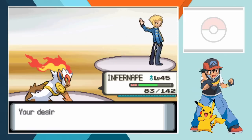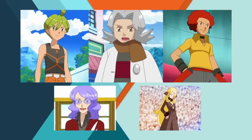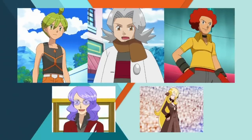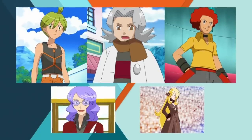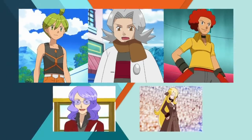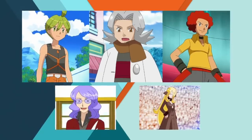Volkner is defeated and with a Beacon Badge added to our case we're finally ready to challenge the Elite Four. Unlike previous generations, all of the Elite Four and Champion appeared in the 4th generation of the anime. Aaron, Lucian and Cynthia never faced off against Ash and although Bertha and Flint did, they only used one Pokemon each. Both of those battles happened before Ash acquired his 8th gym badge so instead I'll be using the team that he chose for his Lily of the Valley Conference match against Paul.